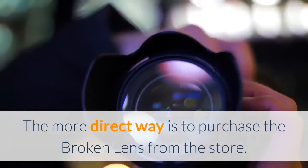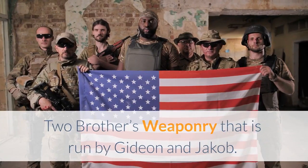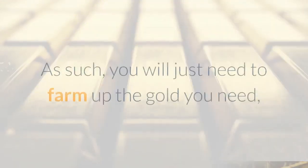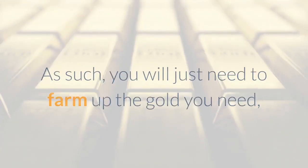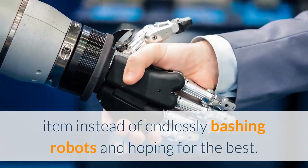The more direct way is to purchase the Broken Lens from the store, Two Brothers Weaponry, that is run by Gideon and Jakob. They will sell the Broken Lens, but it will cost 1100 gold. As such, you will just need to farm up the gold you need, then you'll be able to purchase the item instead of endlessly bashing robots and hoping for the best.